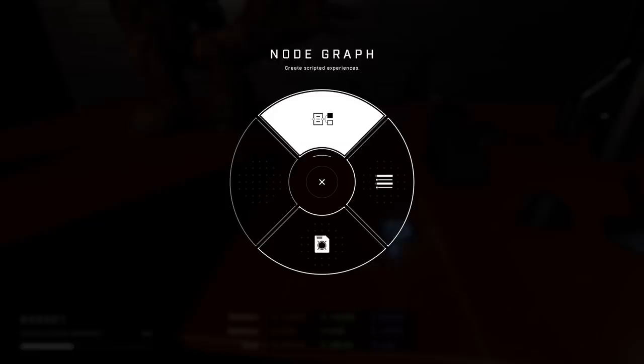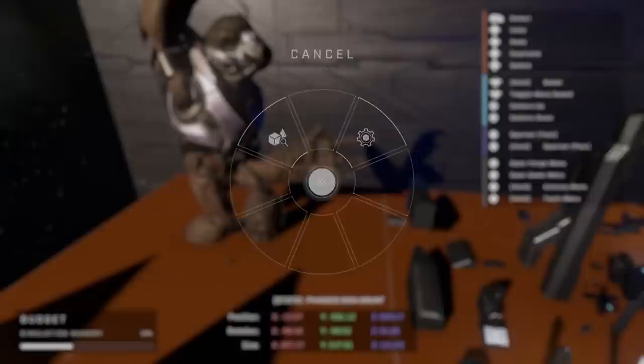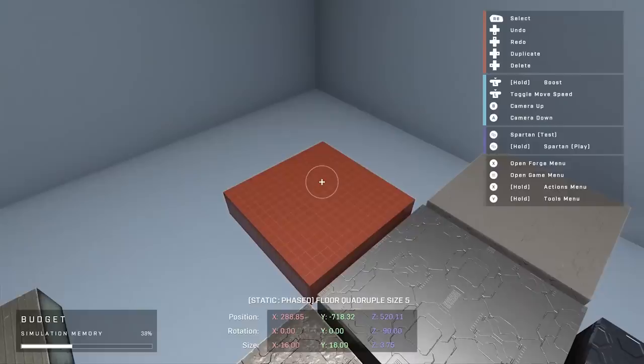343 mentioned that there is this UI menu that pops up which they are going to expand upon later, but these are really useful functions and possibilities that will be adding to the value of Forge and its creative possibilities. In addition, they showed a menu which shows that we can build the lighting, as well as nav meshes, audio, and reflection volumes. These are all critical for making the maps look like actual dev maps.